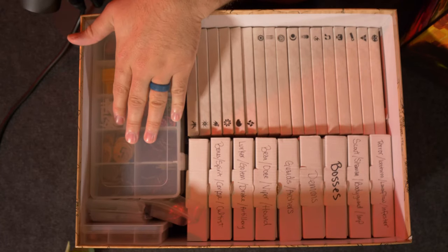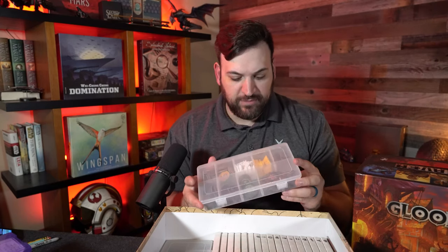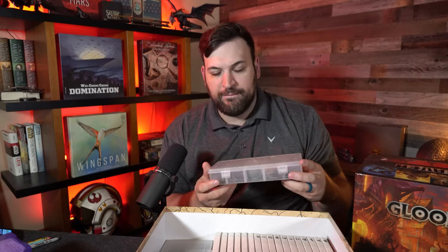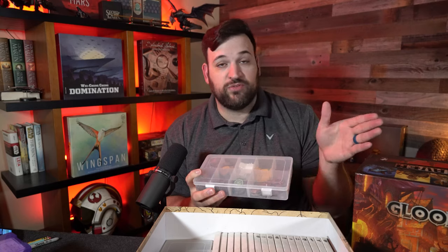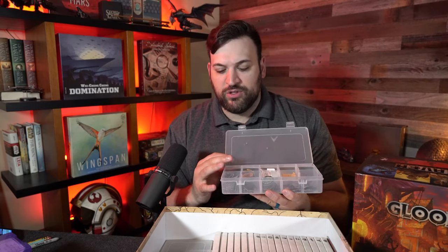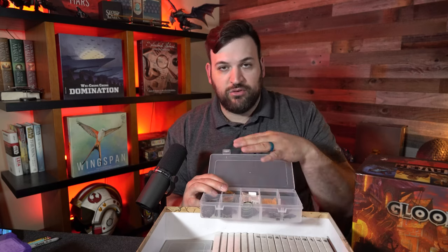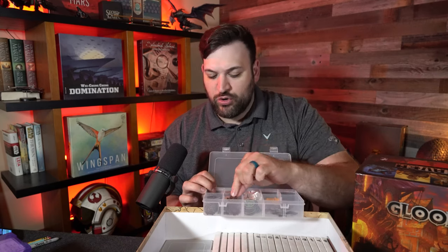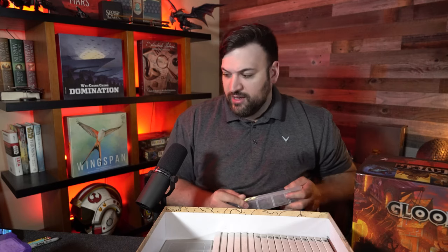Now we're getting to the meat of the actual organization. The first thing is a standard tackle box — I believe I bought a whole bunch of these at the same craft store in different sizes. What I did was organize them in a way useful for the party. We've got coins, standees, boulders, summons, traps, and some more debris. We try to grab everything we need for the scenario out of this.